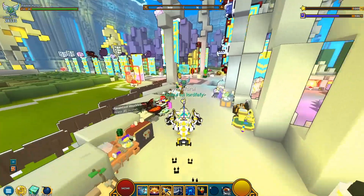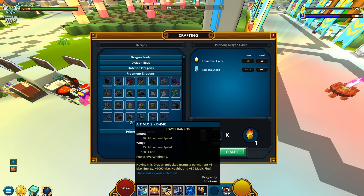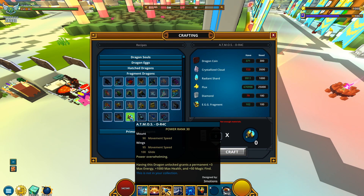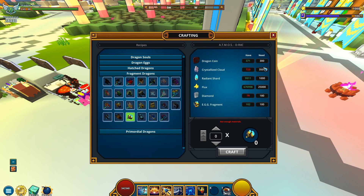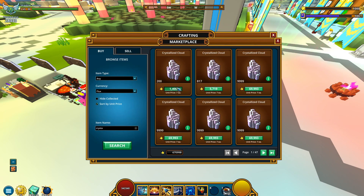Today we're definitely gonna be crafting a dragon, as the title and thumbnail probably indicates. We are gonna be taking care of the Atmos DR4C. I got all fragments required. Let's do a quick recap over its requirements: it's gonna be asking for 300 dragon coins — easily got those. I don't have the crystallized clouds but we can definitely fix that. It's asking for 3,500 — I only got 700 Krista.